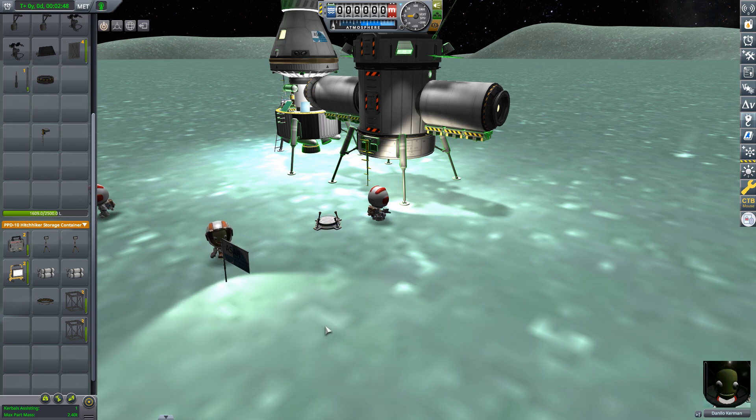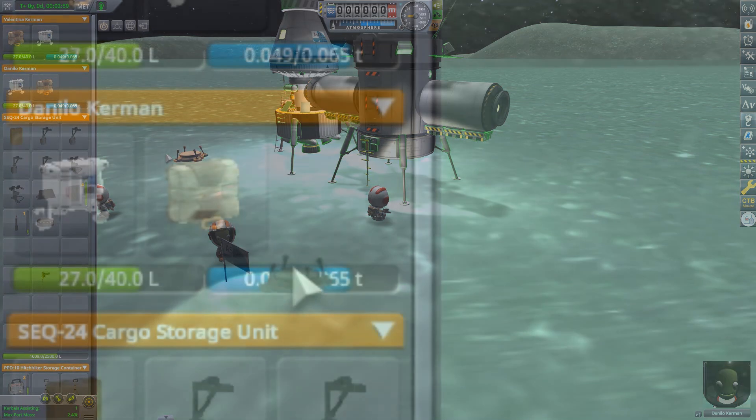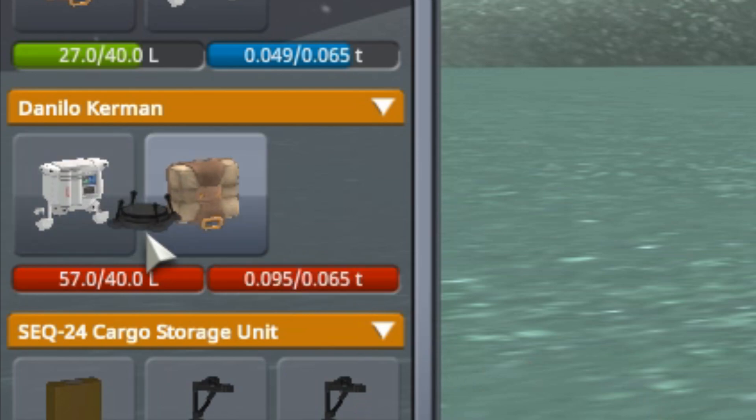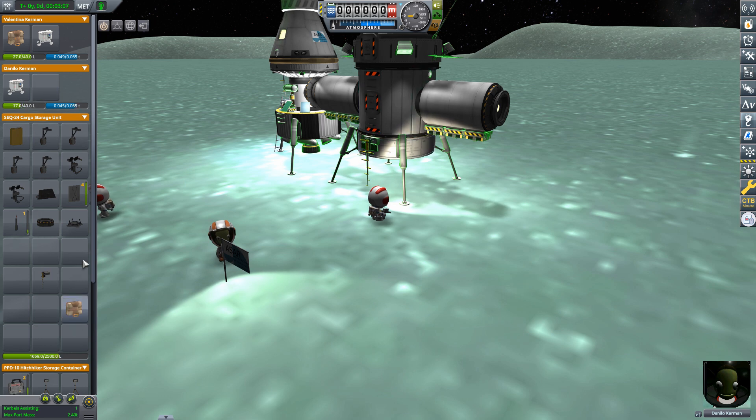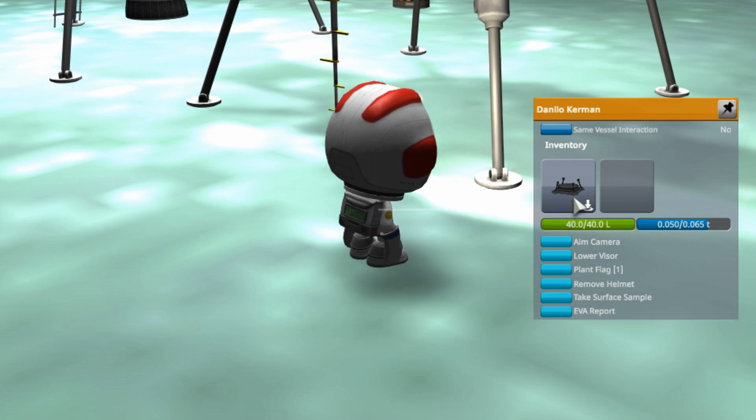You need to start by putting the ground anchor into your Kerbal's inventory. Going up here, we can see Danilo's inventory. We grab it, but it's quite a bit too big. So we need to take away both his parachute and his EVA pack so that the ground anchor can fit. Then you close construction mode and right-click on your Kerbal. Notice that beside the ground anchor in his inventory there's a little down arrow with a circle — this is the place icon. When you see this icon on a part, it's telling you that the part needs to be placed on the ground, not stuck to something else and not just dropped.